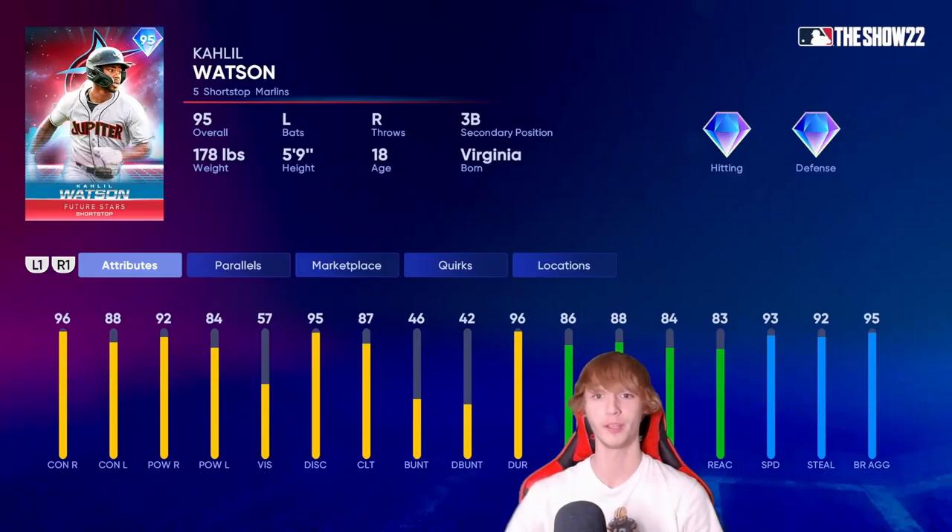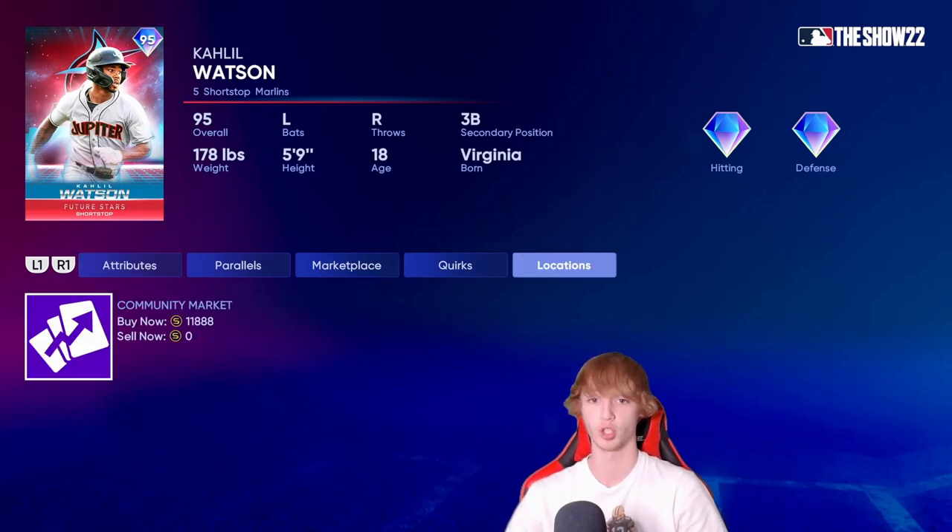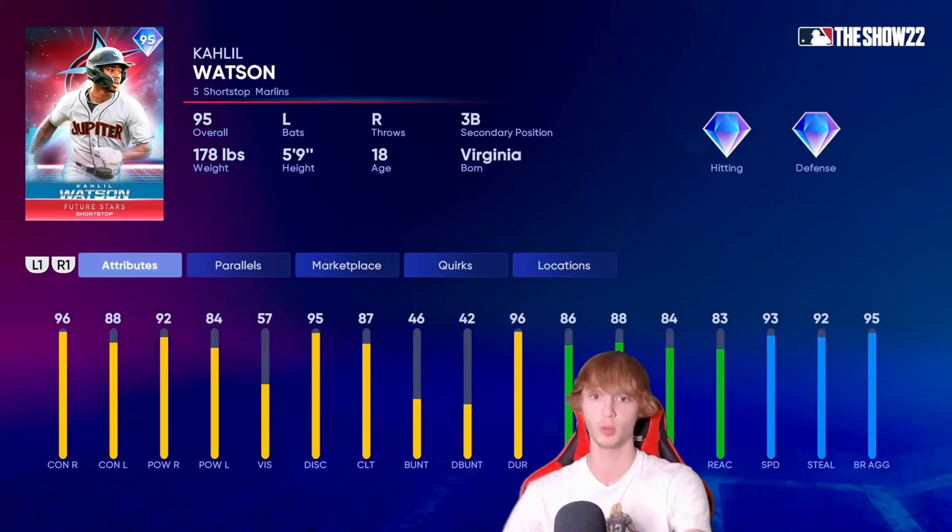Hopping straight into it, we're starting out with Khalil Watson — he's going to be number 10 on the list. He's definitely a budget option; you guys can get him for about 10,000 stubs on a buy now order. He's really solid pretty much all around — one of those all-around shortstop guys. By the way, this is going to be primary positions only, so it has to be primary at either shortstop or second base. The top 7 of this list is a lot stronger than numbers 8 through 10.